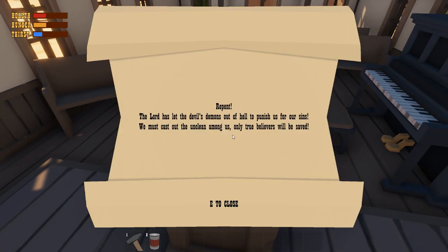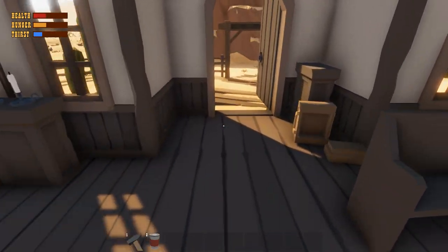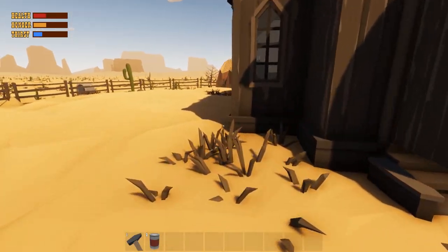Repent. The Lord has let the devil's demons out of hell to punish us for our sins. We must cast out the unclean among us. Only true believers will be saved. So there is some kind of monster that comes out of the ground. I've yet to see it — I'm not going to lie, I'm kind of spooked by the idea.